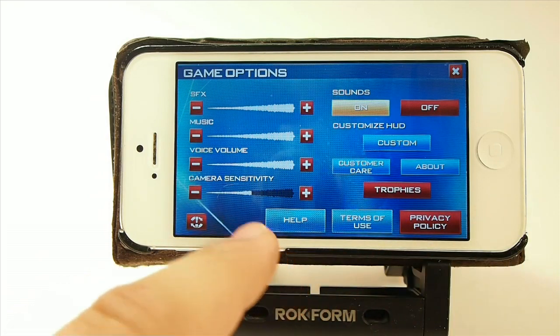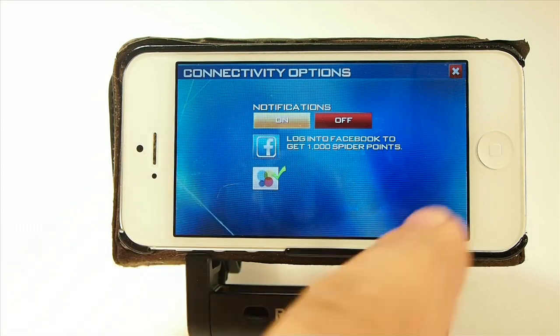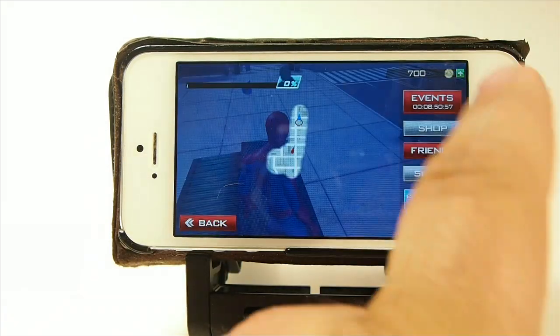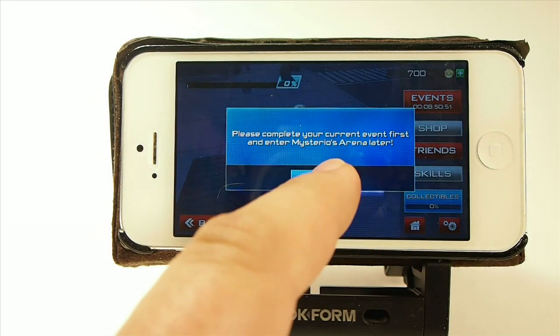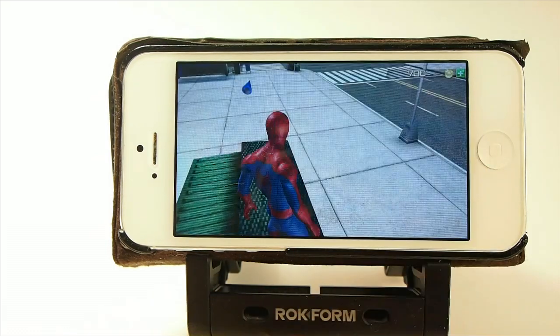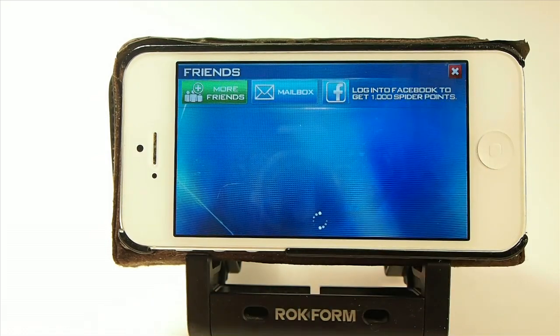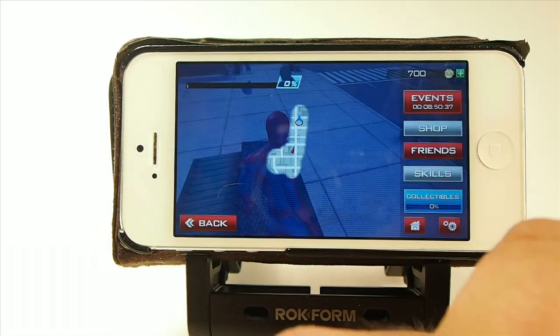What I was really wanting to show you — here are the events. It says please complete your current event first and enter Mysterio Arena later. You've got the shop, you've got friends, so you can email friends, log into Facebook to get a thousand Spider Points, and invite other players to play along with you.